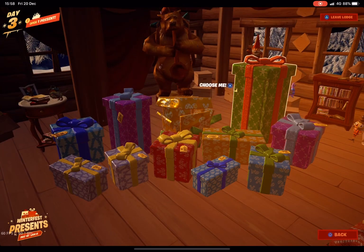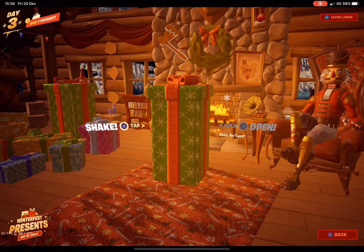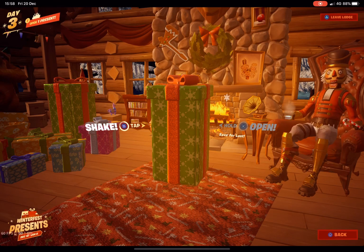It's no surprise that we will be getting two free skins from the Winter Fest presents or the Winter Fest event. One of those skins is going to be the tree man skin — he's got three different names, I'm just going to call him the tree man skin — and the other skin is the Woolly Mama skin.